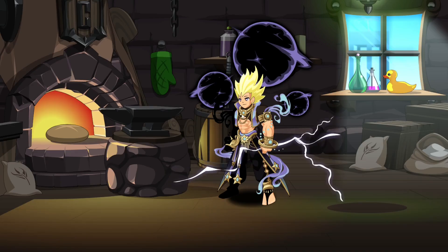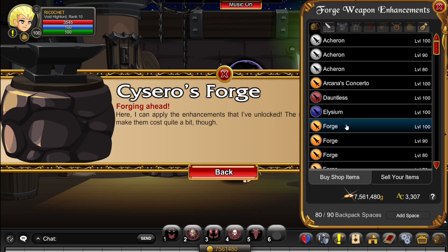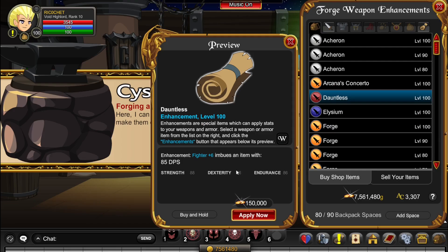So I finally finished farming Dauntless and it took absolutely forever, but I can say it was definitely worth it. If you check out the weapon enhancements, you'll notice it's kind of like the fighter color because it has massive strength, dexterity and endurance. So essentially you won't be using this for magic classes such as Legion Revenant, but it is absolutely insane on VHL, Soul Cleaver and a bunch of other classes.